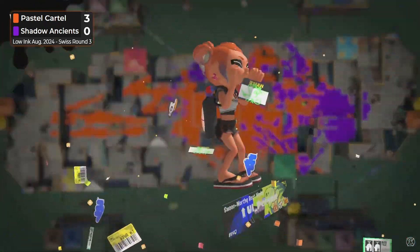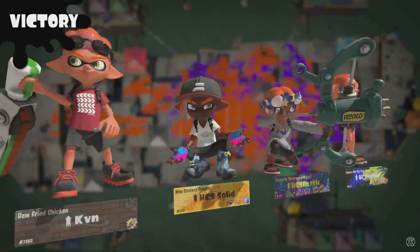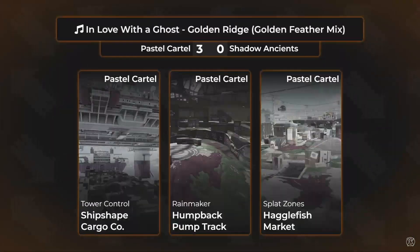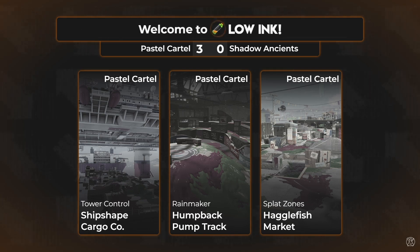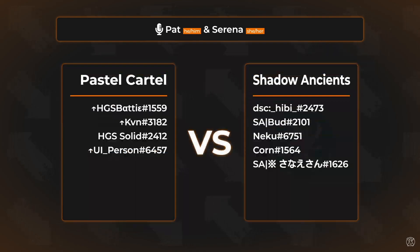Pastel Cartel completely in the Shadow Ancients' heads right there. We do hope to see more of the Pastel Cartel later on in day two, because watching good Junior play like that is so rare. How much more popular things like Splattershot and Zap are makes seeing that Junior performance very very nice.